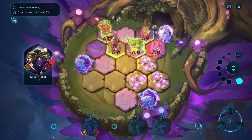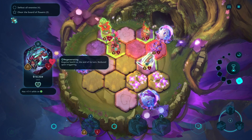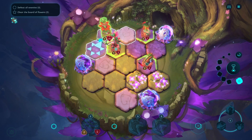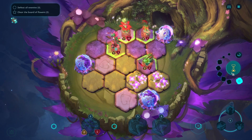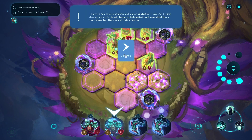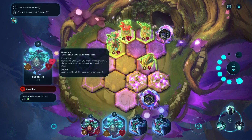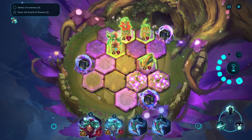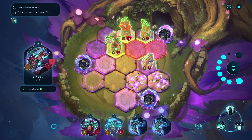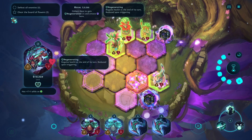Oh wait, why did you not die? Why did we not die? Did I do the maths wrong? Not sure. Three enemies left, two flowers. And we've got our main character to move. It's kind of been used once and is now unstable. If you use it again during this battle, become exhausted and excluded from your deck for the rest of the chapter. Interesting - so you can remove stuff from your deck by overusing it. In this you have to actually do that by using a card. Which is interesting.